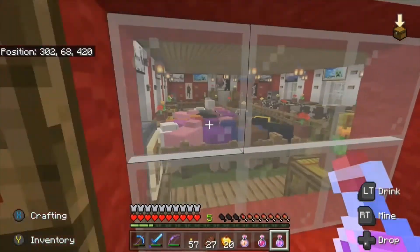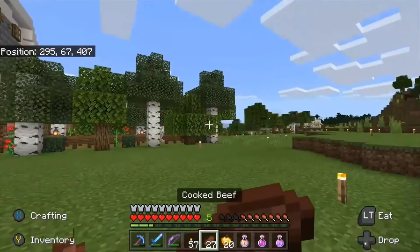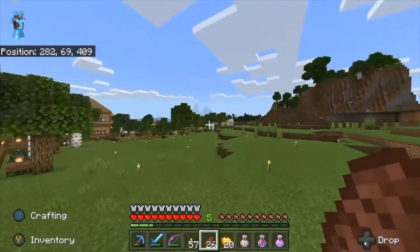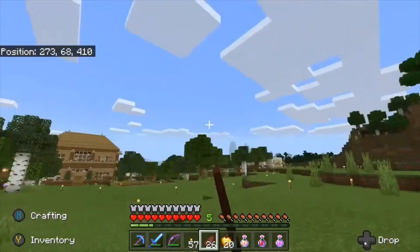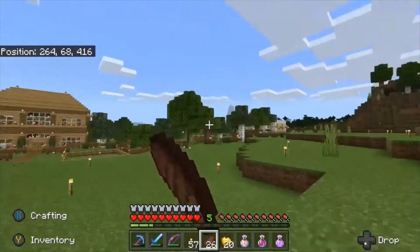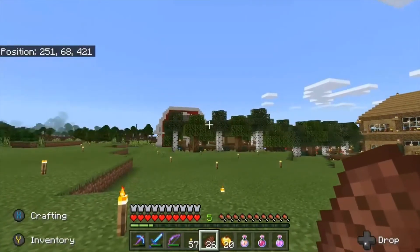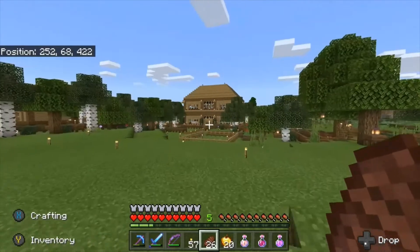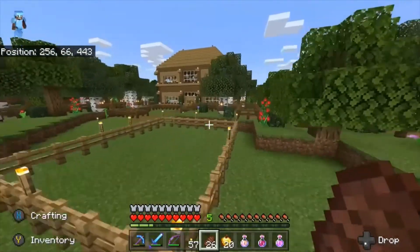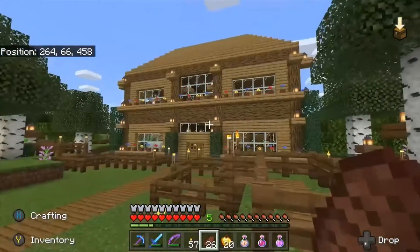Let me show you the barn real quick. The sheep and cows are all here — nothing has changed. Now, we definitely need to go far away from here to spawn the Wither because I know the Wither blows up blocks, and I do not want it spawning near my base. It would be a really hard repair job and I just wouldn't feel like fixing everything.